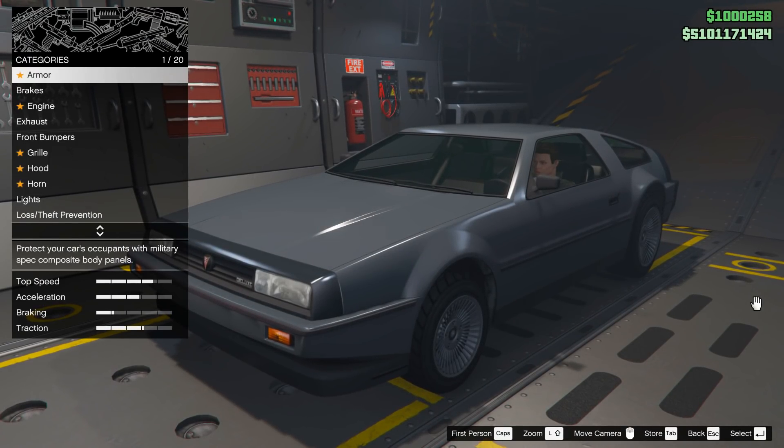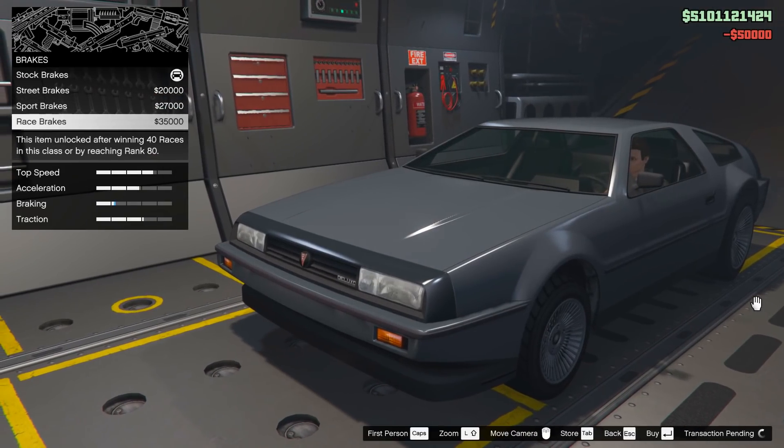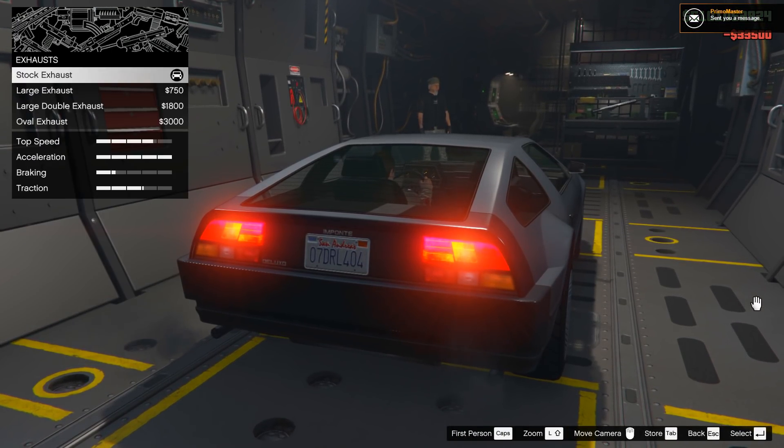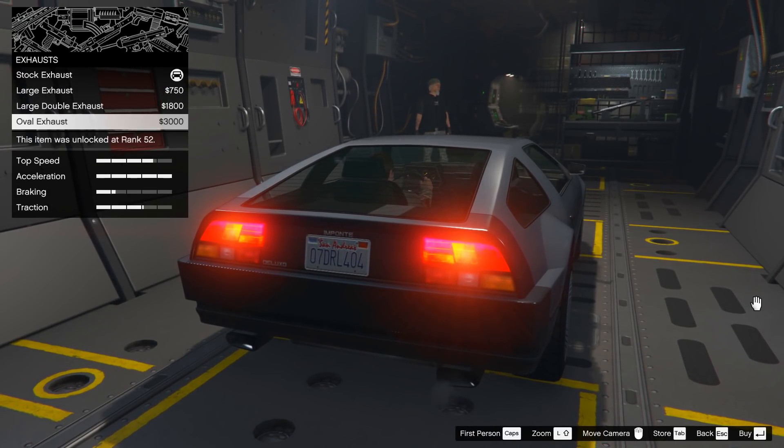So if you want to customize this car, you'll have to own the new business facility — the Avenger — and a vehicle workshop in the Avenger itself. It will cost you a few million dollars to set this sort of stuff up, but of course these facilities can be used for other things as well.